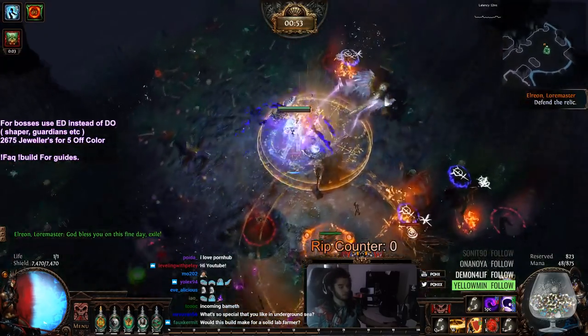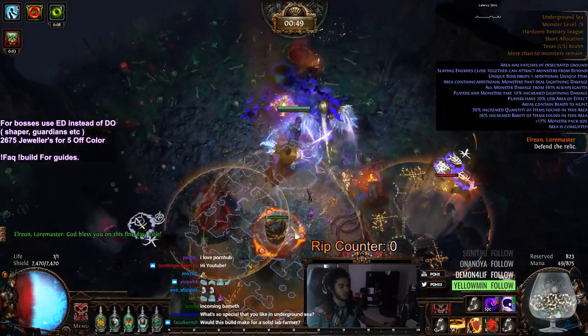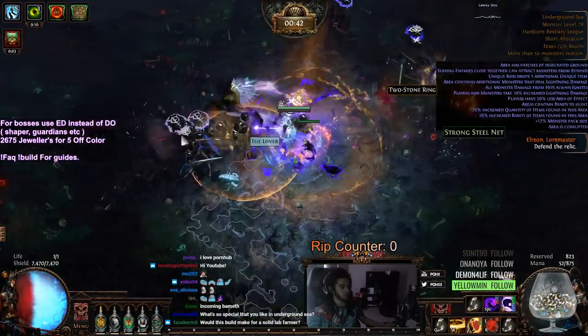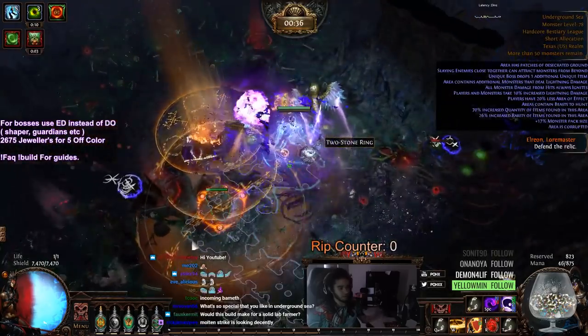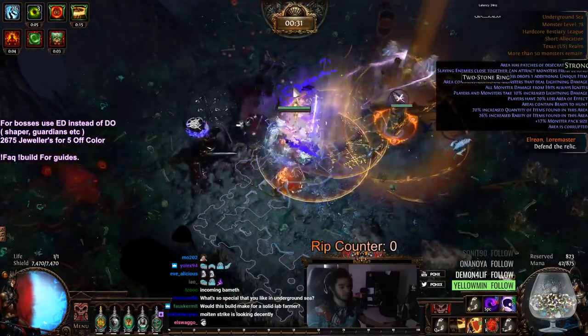So part of the reason why I unshaped Fields and shaped Underground Sea instead is — I don't know why or how — but the density is just so insane in this map. And because of that, this map alone has made such a big difference in sustaining my Atlas and all the maps with it. And I'm pretty sure this map can be run all the way to level 100. It's a tier 11, it's a red tier. So I'm pretty excited for that.